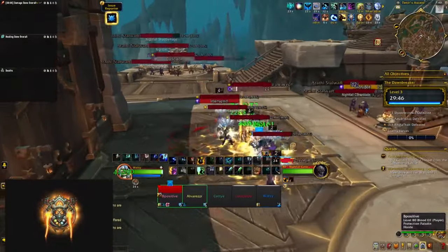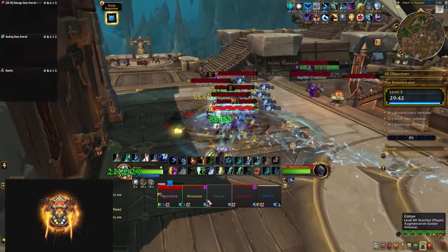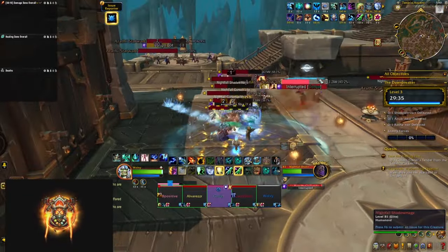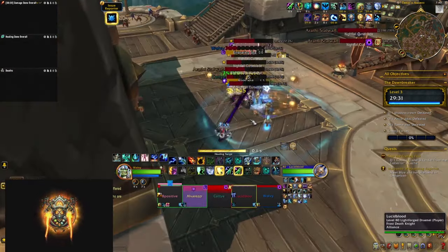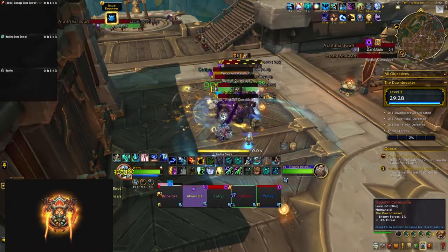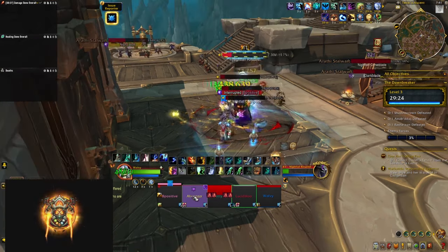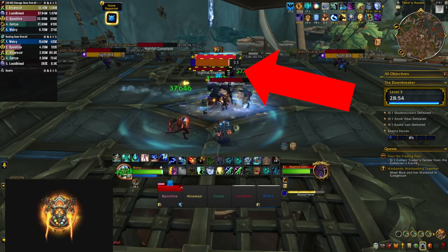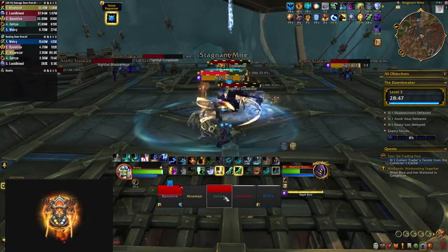At the start you're going to fight Ritualists that cast Tormenting Ray — a channel that does ticking damage to a couple of targets that you need to heal through. Their other ability is Stygian Seed — they mark a player with a magic debuff, once it expires it blows up doing damage in big purple circles, so make sure to move out quickly. Make sure to interrupt the shadow mage's Snaring Shadows cast otherwise a player gets a ticking curse. Once you get on board of the ship you're going to fight a Nightfall Commander — interrupt their Abyssal Hull as it does AoE damage and puts huge absorb shields on mobs around them, and be prepared for his stacking bleed on your tank.